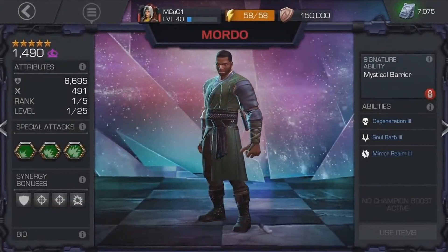On the right-hand side you can see his Mystical Barrier signature ability. Seeing that the countdown gave him Power Gain, I think the signature ability is something more like reducing incoming damage along those lines. In his abilities you've got Degeneration, Soul Barbed and Mirror Realm. My guess for Mirror Realm is that Mordo will be able to essentially copy some of the buffs the opponent has. Soul Barbed I have no idea about and I cannot wait to actually find out.